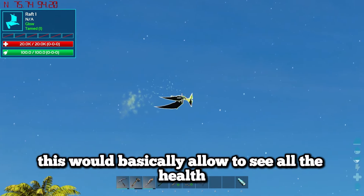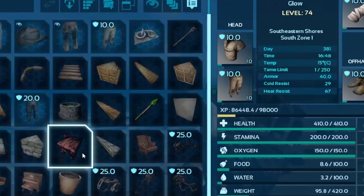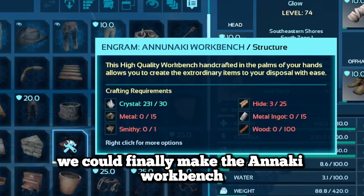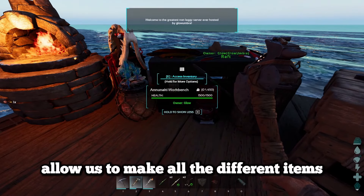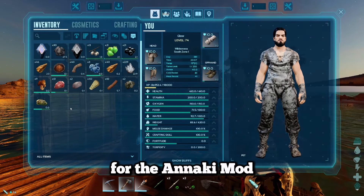The spike glass would basically allow us to see all the health and different stats of every single creature in the game. Once we finally had enough resources, we could make the Anaki workbench, which was going to allow us to make all the different items and crafting materials for the Anaki mod.